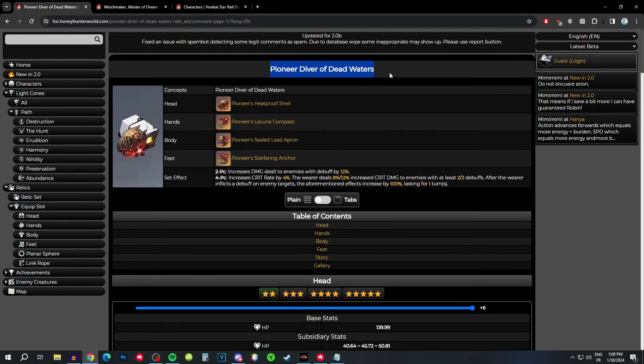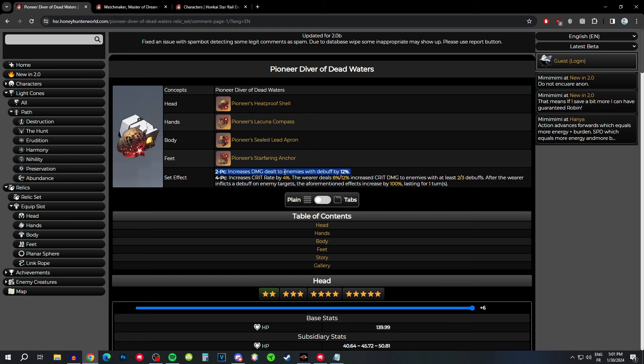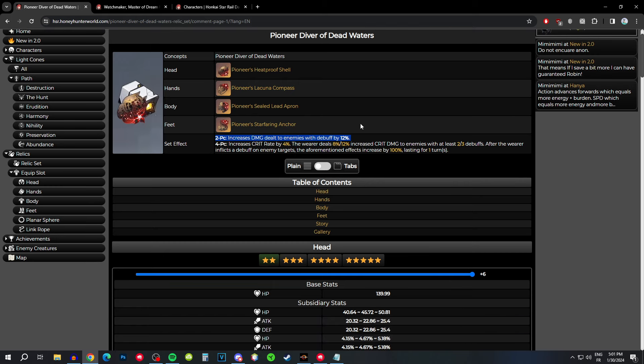Starting off with the Pioneer Diver of Dead Waters. The two pieces are just going to increase the damage dealt to enemies with a debuff by 12%. So if an enemy has a debuff and you attack them, your damage is going to be increased by 12% on that enemy. You just need a debuff on that enemy to activate the two-piece.